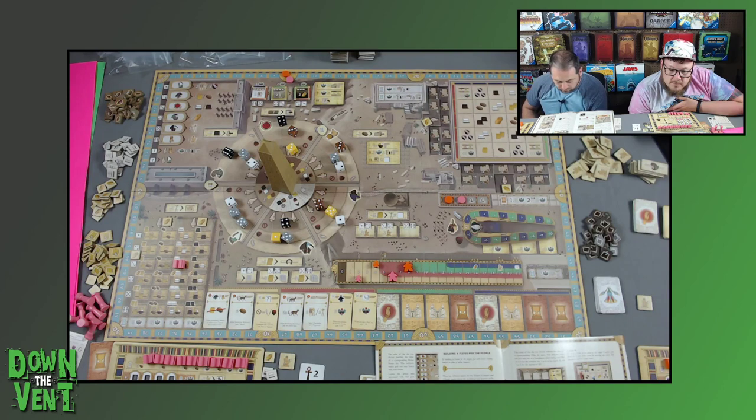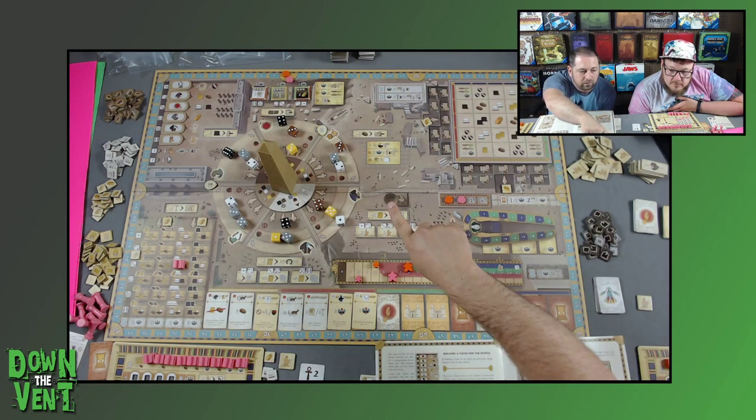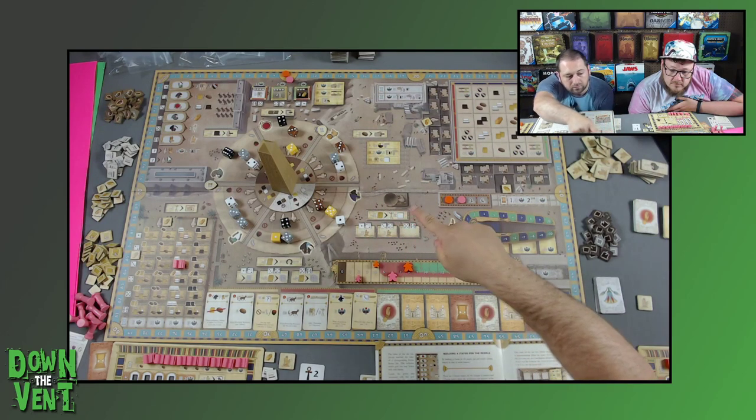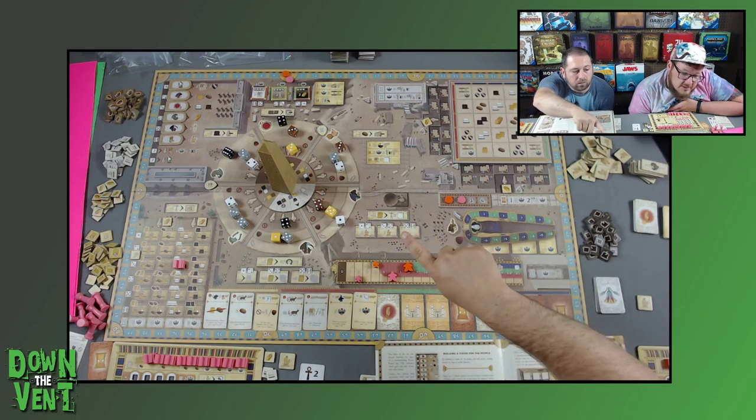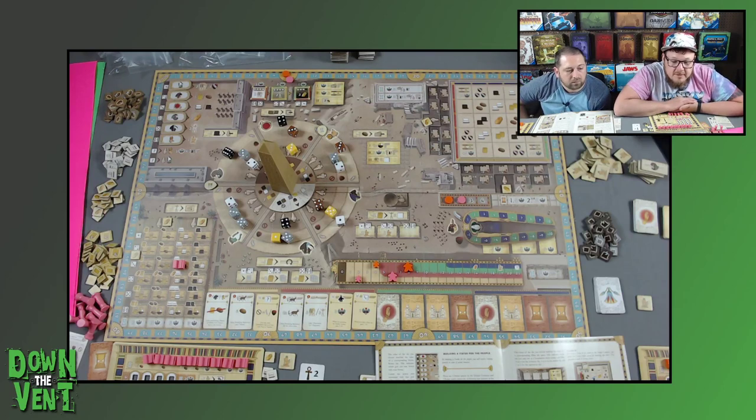Score one victory point for every edge of the pillar that matches the adjacent edge color of another pillar. Receive the reward shown on the space covered by the pillar. Score one to three victory points based on the space from which you took the pillar tile. If the pillar tile has a sunny, shaded, or dark ability matching the current obelisk wheel alignment, immediately gain that ability. Place a pillar from your personal supply onto the tile to indicate it belongs to you.